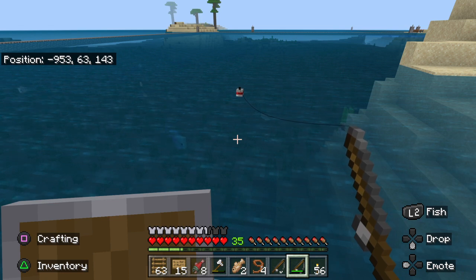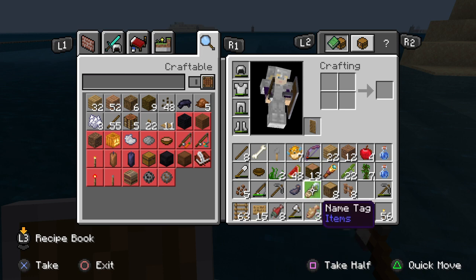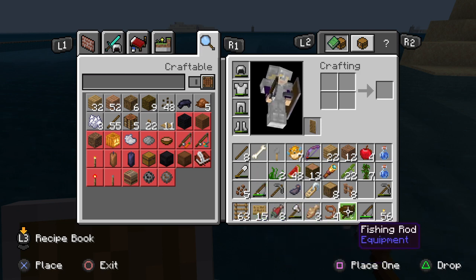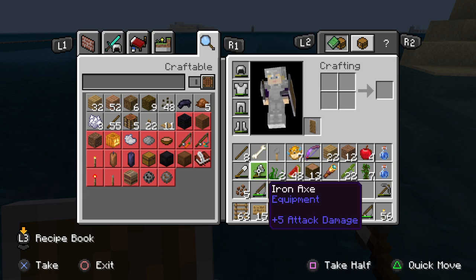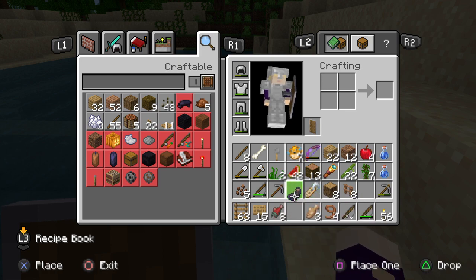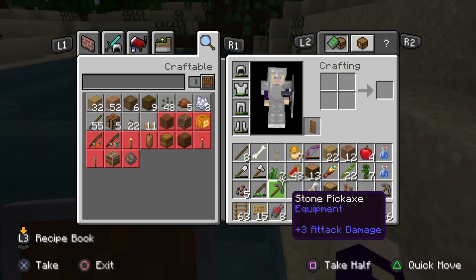Did I fish up a fishing rod? Our most exciting episode yet, where I'm not even talking — if I talk, it'll scare the fish away. Name tag. There are things I should just throw out. I don't use bowls, so go away bowl. I'm not really using the ink sack — go away ink sack.